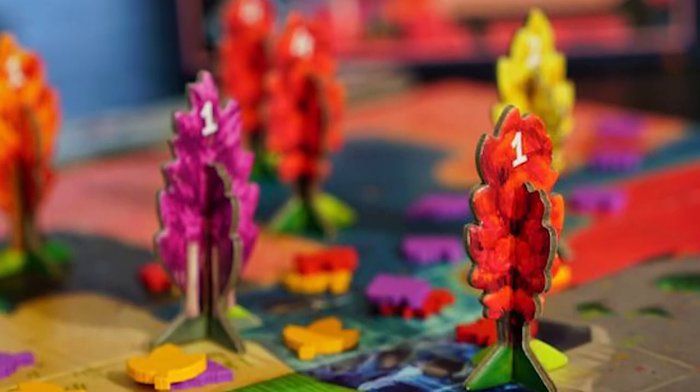Welcome back to the Unfiltered Gamer board game review. Today's game on the tabletop is Bosk by Floodgate Games, made by Daryl Andrews. It plays two to four players, takes 30 to 45 minutes, and is for ages 13 and up. In Bosk you're basically placing trees and scoring points based on the areas you associate them with, then placing leaves from those trees and scoring points based on the areas those leaves occupy.